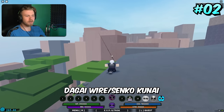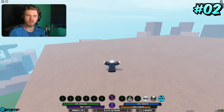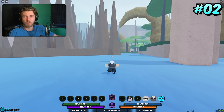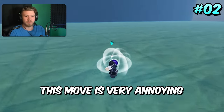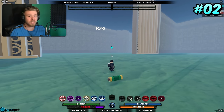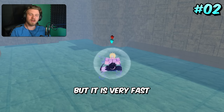Coming in 2nd place is the most annoying throwable in the game — Dagai Wires and Senko Kunai. Not only are these extremely fast, but the traveling on them is insane. There's also a weapon version that's the same, but you could just use the throwable or both for maximum power. You instantly teleport to the end destination, so the effective speed is incredible. Fighting someone using Dagai Wire is like eating a beehive — it is absolutely terrible to fight against in PvP, but it is very fast.